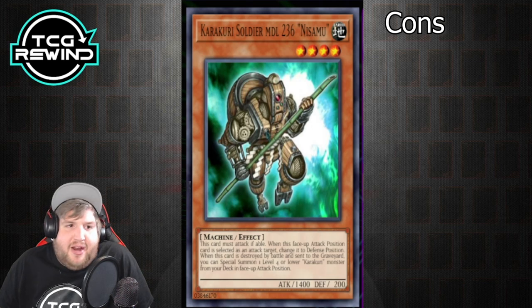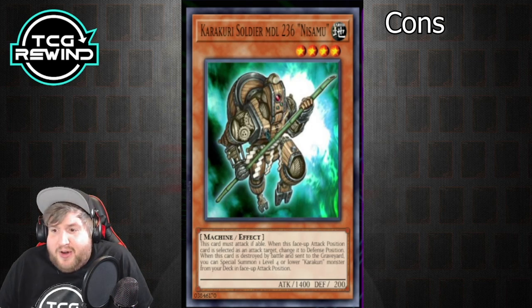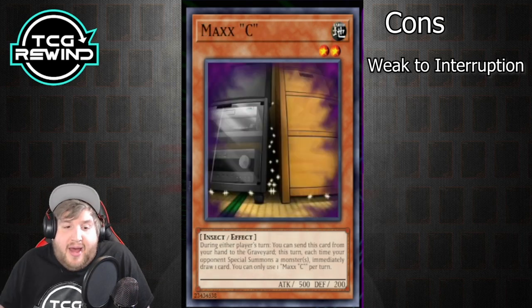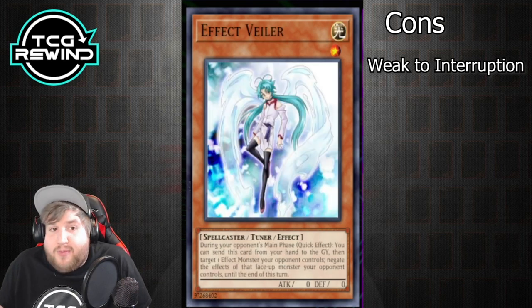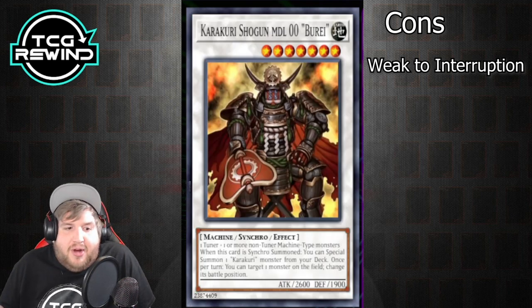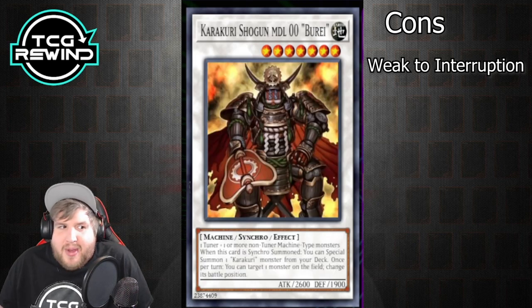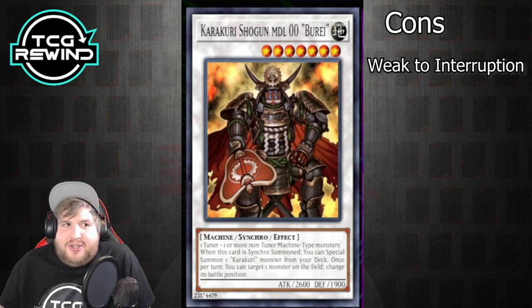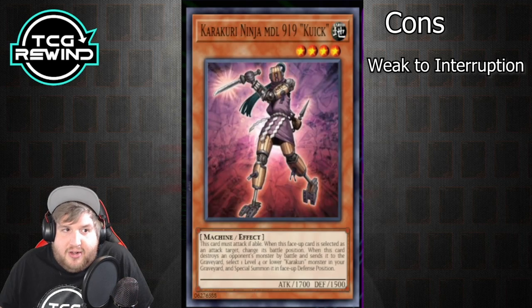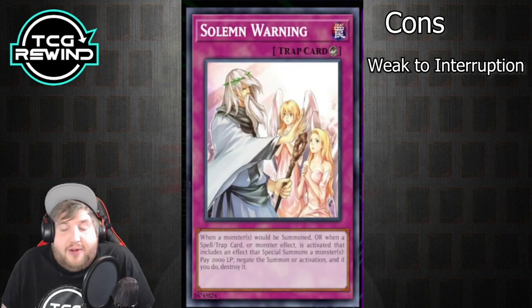Some cons: the deck is actually very weak to interruption. Effect Veiler hurts this deck a lot — even more so than Maxx C. Effect Veiler does way more damage because there are a lot of times you're relying on summoning a monster off the effect of synchro cards. If you don't get that summon, they're just big beaters that don't do a whole lot. Beret especially doesn't accomplish much on its own without the summon from deck.